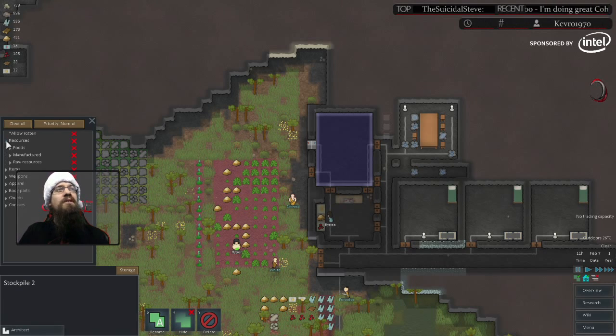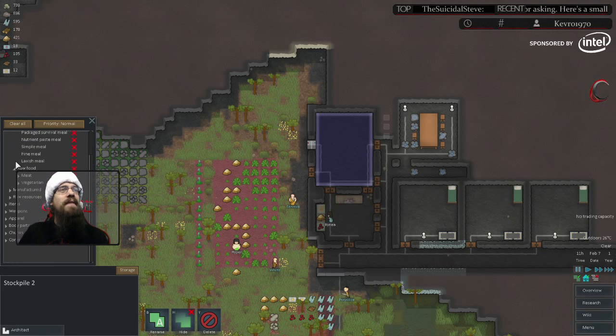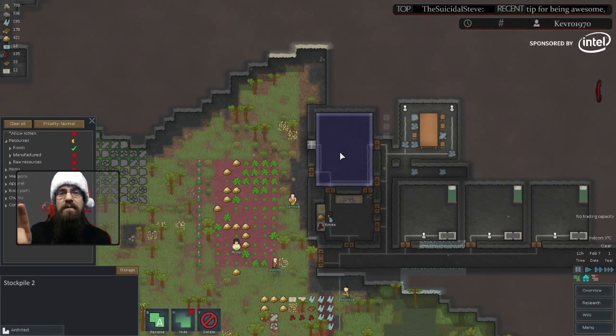The first thing we're going to do is go into resources and foods. We could break this down into individual food components if we wanted — it actually breaks down into specific types of meat like hare meat, iguana meat, scarab meat. We don't need to go quite that deep. We're just going to click the X next to foods. What this is going to do is now anytime there's food, this will be considered as a place to bring it. It doesn't mean they're definitely going to bring it here — it just means they're going to consider this stockpile.